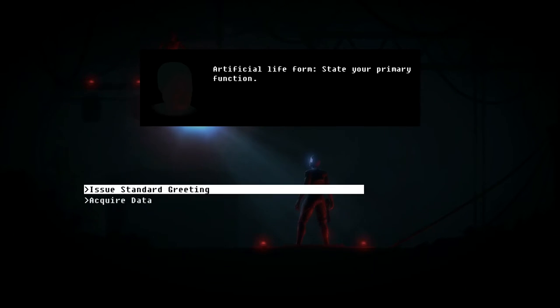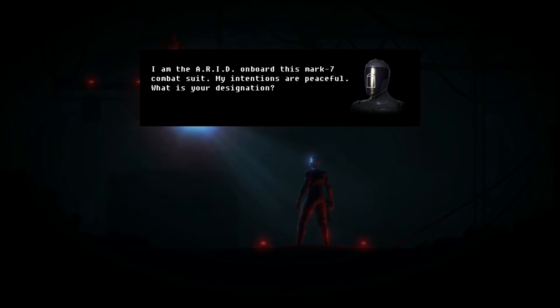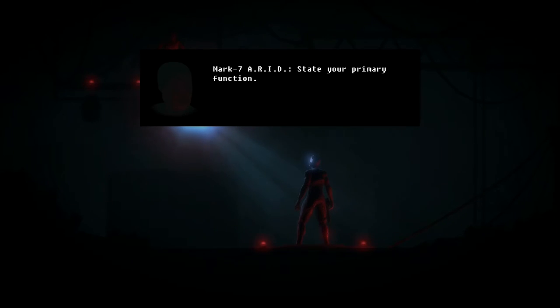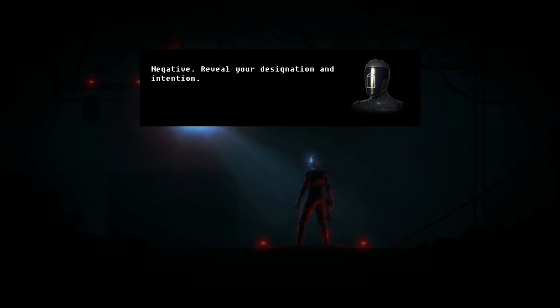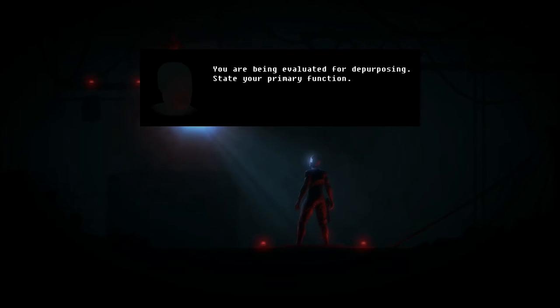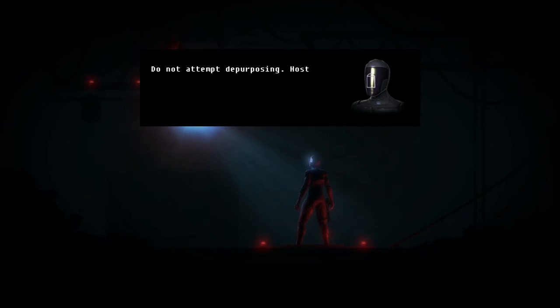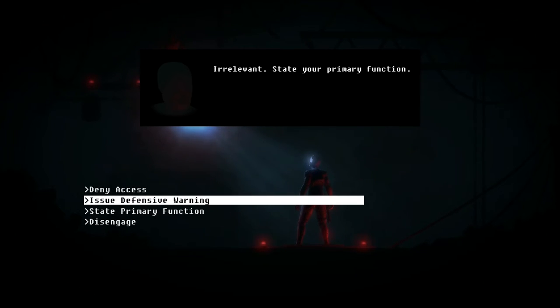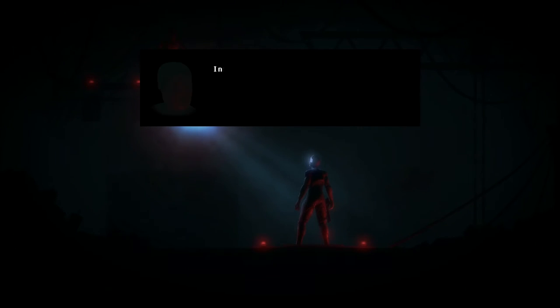Artificial life form, state your primary function. Issue standard greeting — I am ARID, on board this Mark VII combat suit. My intentions are peaceful. What is your designation? State your primary function. Acquire data? Negative. Reveal your designation and intention — you are being evaluated for depurposing. Deny access. Issue defensive warning. Do not attempt depurposing — hostility will result in full defensive engagement. Irrelevant. State your primary function — damn, this guy is really persistent. I will not reveal my directives to an unknown entity. Yeah, take that!